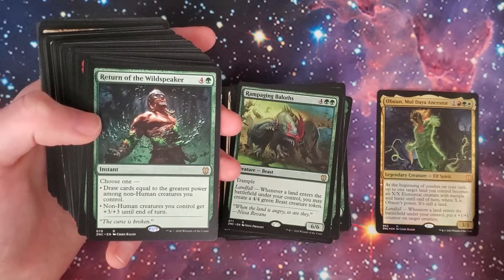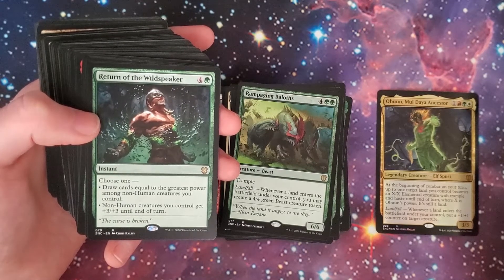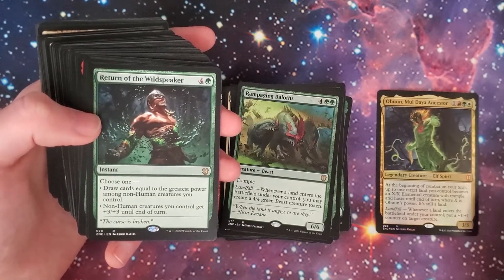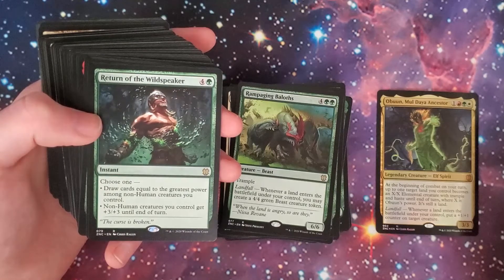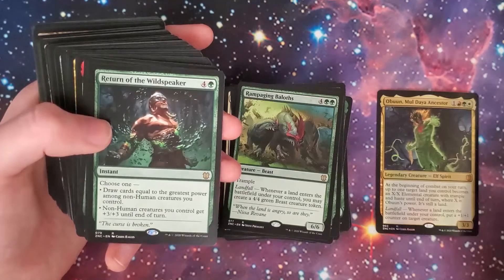Return of the Wildspeaker — choose one: draw cards equal to the greatest power among non-human creatures you control, or non-human creatures you control get +3/+3 until end of turn. It's a four-and-green instant.